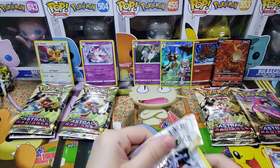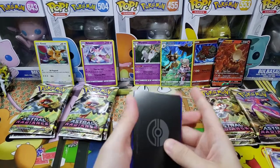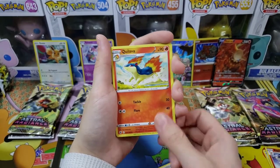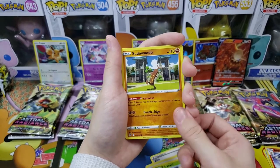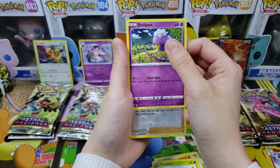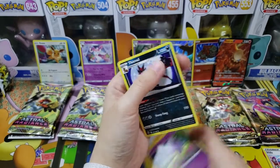Maybe it's a sign — we're soaring high! V-star marker again — more V-star markers than in all of Brilliant Stars! We got Larvitar — so cute and adorable. Sudowoodo, Combee, Drifloon. Reverse hollow Hydreigon. Last card: Thwackey. And there's the code card.